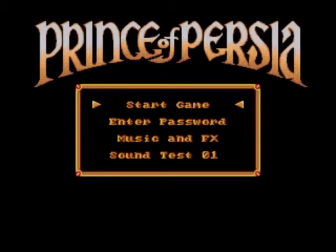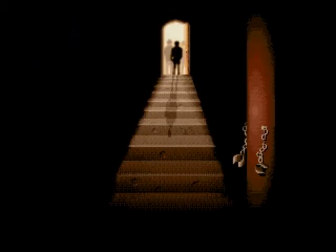We've got a nice intro going on but we're not here to see that. Options, start game, password, music and effects — that's all you get. The Super Nintendo version did have more options and had a different layout to the game.